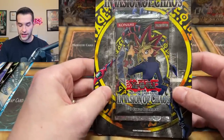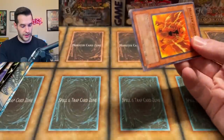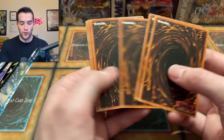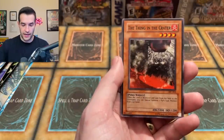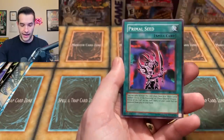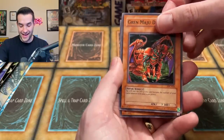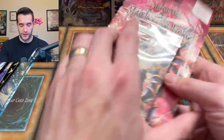Next, Invasion of Chaos - our second pack of IOC in this video. That pack just fell apart. Can we pull the DMOC, the BLS, or the Balloon Lizard? Chaos Grade, The Thing of the Krator, Energy Drone, Molten Zombie, Sol Tigre, Frimal Seed, Good Maju Garzett. IOC, why do you do it to us like that? This is not going well. This is what happens when you record too many videos in a day to get ahead for Christmas.